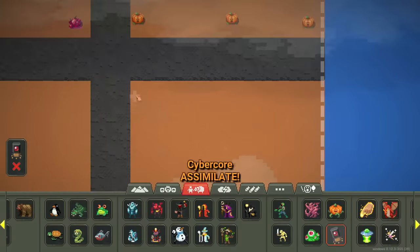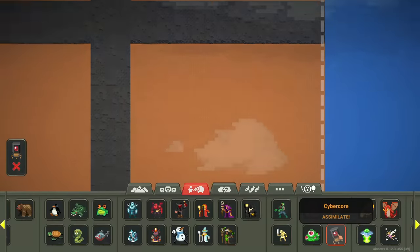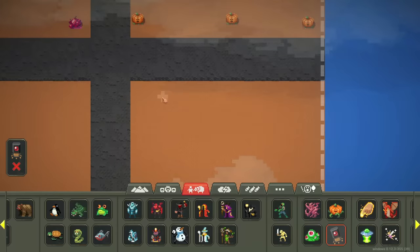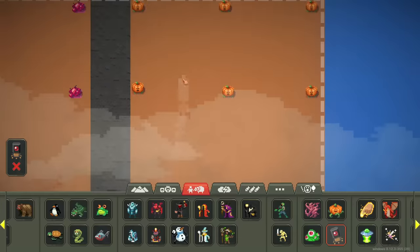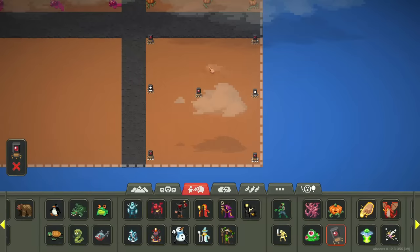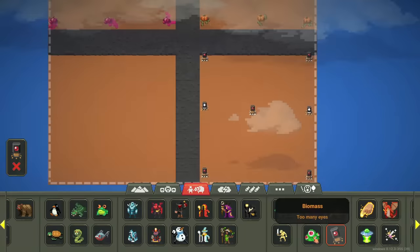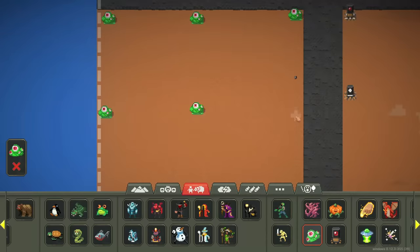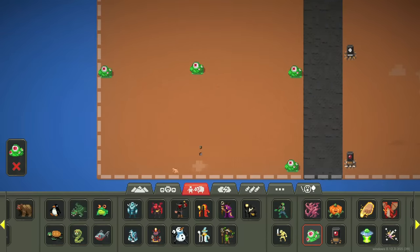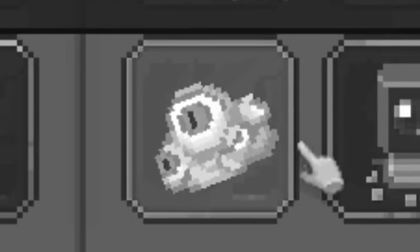These robots are kind of overpowered because they have a ranged attack, so I'm wondering if we should spawn less of them. Yeah, let's only spawn maybe five — I think that's fair. So they have five and all the other ones will have nine. Then we'll spawn nine of these eyeball things. What are they called? Biomasses. Oh, it even says 'too many eyes' — yeah, you do have too many eyes.